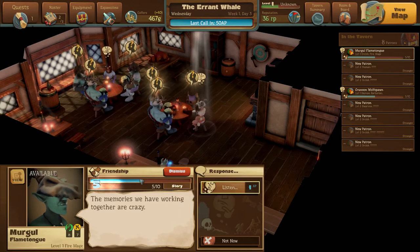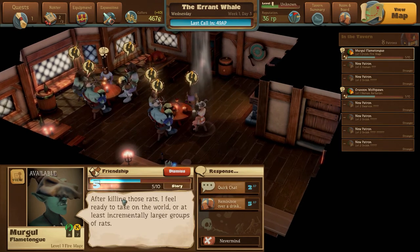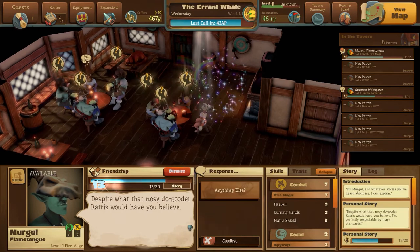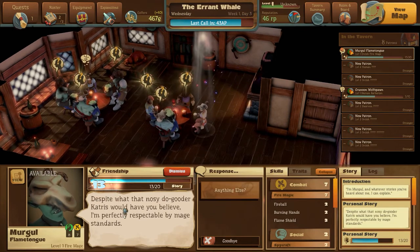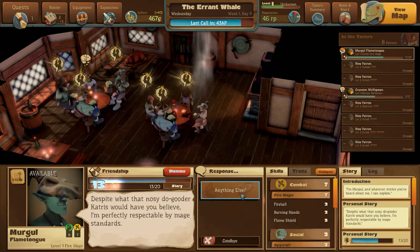We do level up and get their story, which gives us secrets I guess. We'll listen to this one. Killing those rats - if you're ready to take on the world, or at least larger groups of rats. Let's have a reminisce. Despite what the nosy do-gooders say, I'm perfectly respectable by mage standards. Well, that's nice.